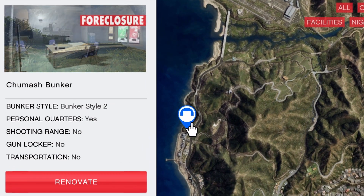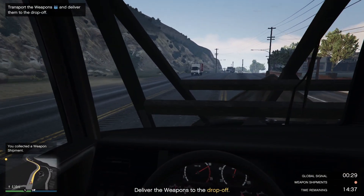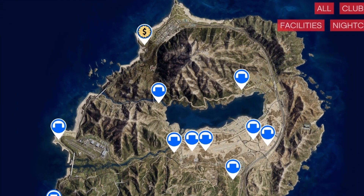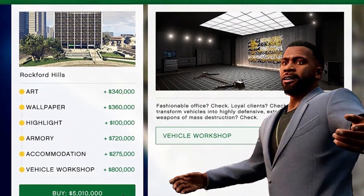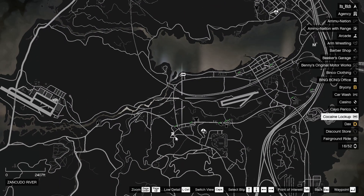The location which I got is all the way on the left — the Tumash bunker. It's easily accessible when resupplying your bunker, and when selling in the city it's just one simple road to get there. Another great location is in this area, where most people have their other businesses such as the MC business, which makes resupplying a lot quicker.